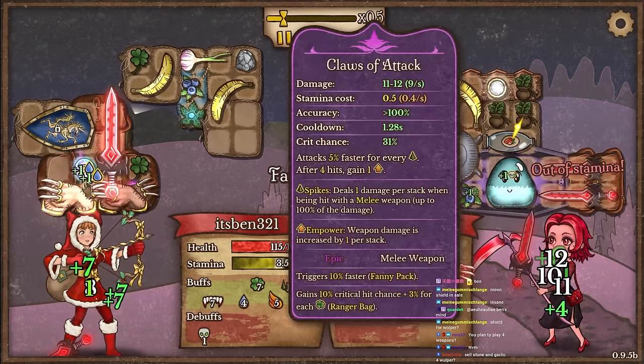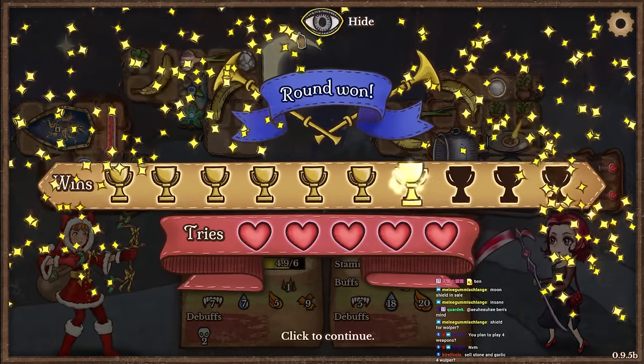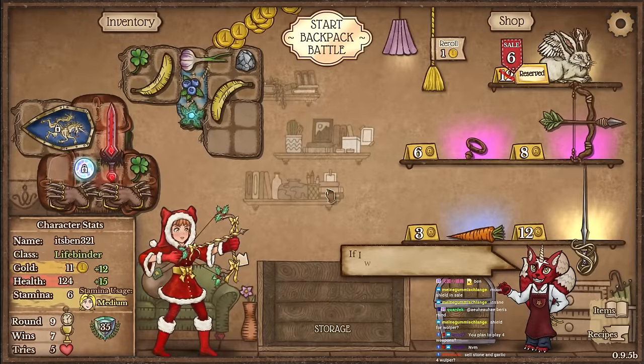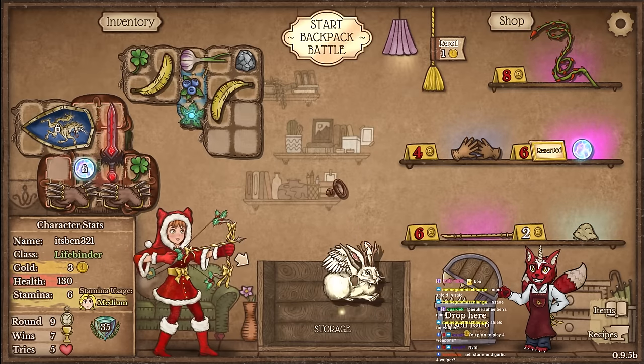We triggered Mana Orb! We got 7 power here, still 7 Vamp, we didn't gain regen. They're dead. Crit is also good, and our Mana Orb is insane.